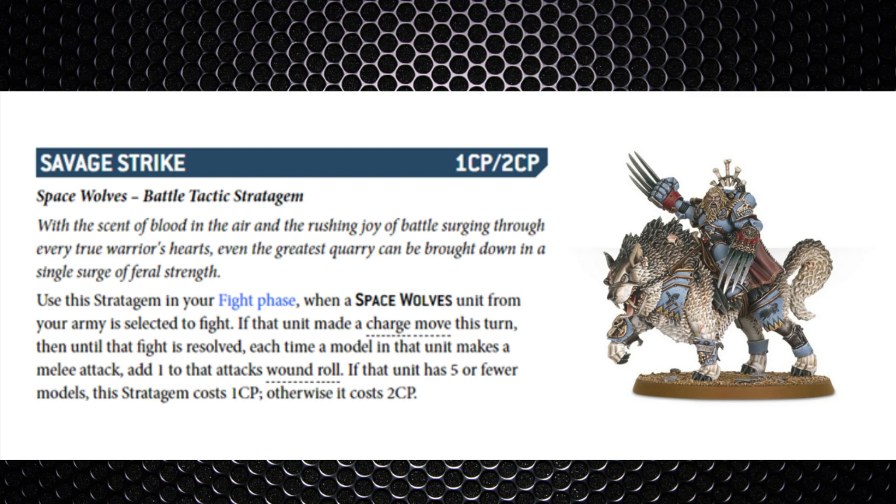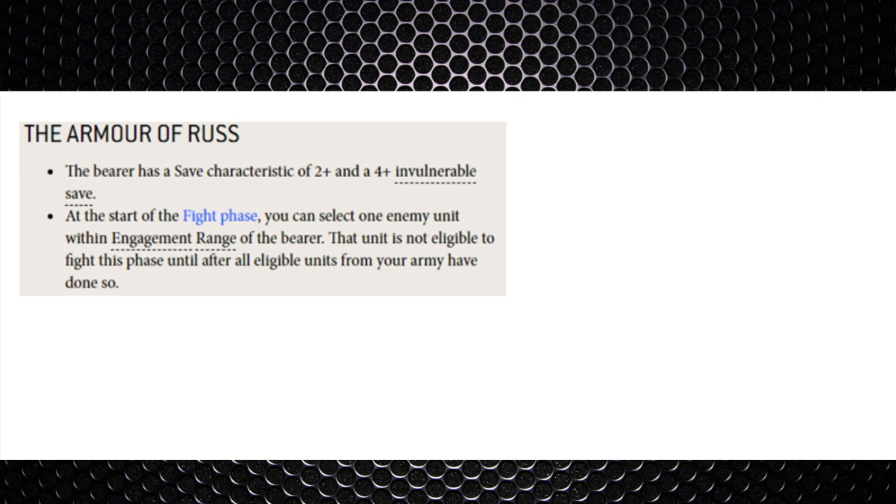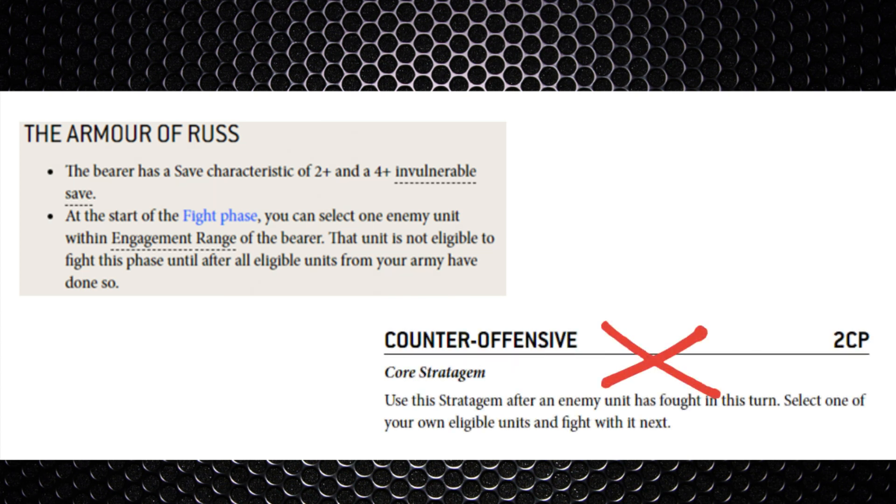Before jumping into the Necron side, be aware of a couple of stratagems that can catch you out. Savage Strike: in the fight phase, if the unit charged, until the fight is resolved add one to the wound rolls — against our Quantum Shielding this won't do much, but imagine kitted-out Thunderwolves or Wolf Guard Terminators with double lightning claws ravaging warriors, wounding on threes and re-rolling. The Arm of Rust relic gives the bearer a 2+ armour save and a 4+ invulnerable, but also at the start of the fight phase they select one enemy unit in engagement range and that unit is not eligible to fight until all other eligible units have fought — so you can't even counter it with Counter-Offensive, since they won't be eligible.